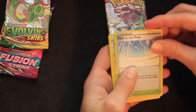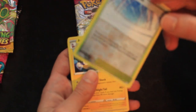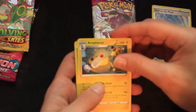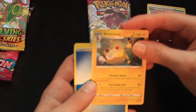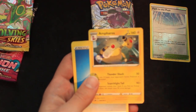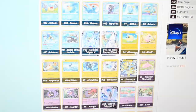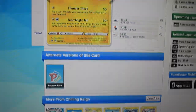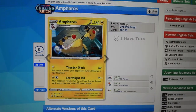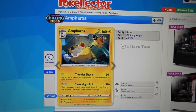Okay, so a reverse holo trainer card — Path to the Peak. I have no idea if that's good or not. Oh, Ampharos is cool! I don't get what the energy cards are. I also don't know rarities. Like Ampharos — I'd have to go look it up. I think it's going to be an uncommon... oh, it's a rare. So how do I know? I'm guessing the star means rare, right? Okay, there's a little star symbol there. That makes sense.